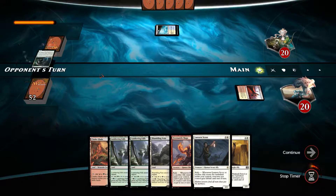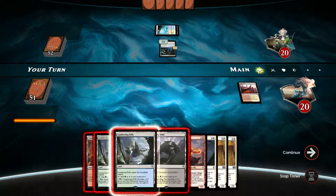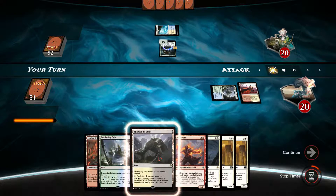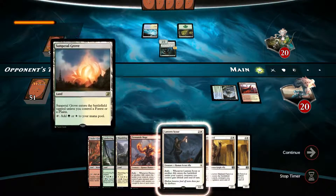That's going to become renowned very very quickly — that's not good. We drew more allies, just what we needed. So let's play the Lumbering Falls here. Sorry about that, tongue got twisted. Then Shumbling Event — that'll allow us to get Lantern Scout.